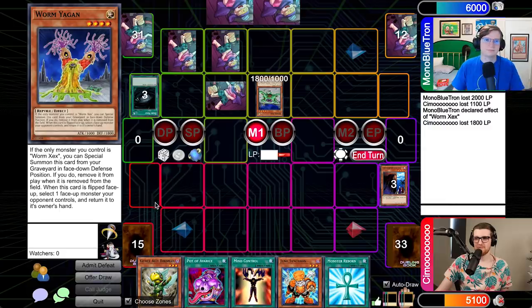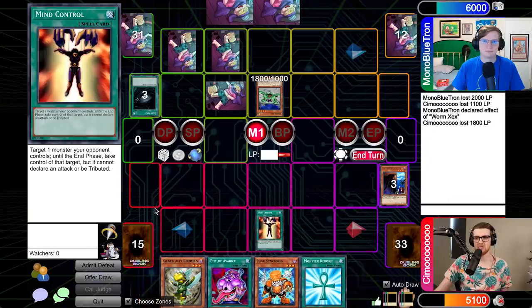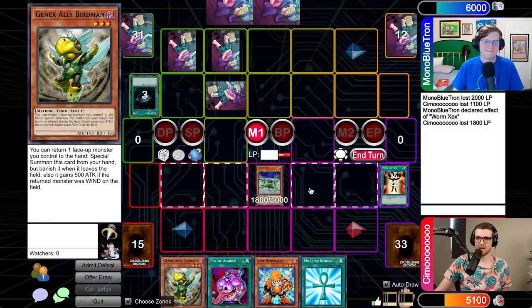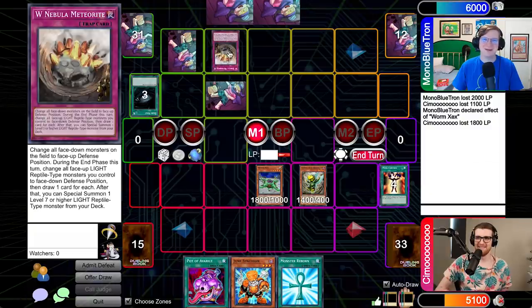Nothing in standby. Let's go to main phase one. I'm going to activate Mind Control, targeting your Zex. It can't be tributed — you can have the Zex. I will take it and normal summon Gen X Ally Birdman. I'm going to activate W Nebula Meteorite. There it is! Let's go ahead and explain this card. W Nebula Meteorite is a card that says 'win the game.' I famously thought this was the best thing you could be doing with Trap Trick when Trap Trick was first released — that's how strong this card was for so long.